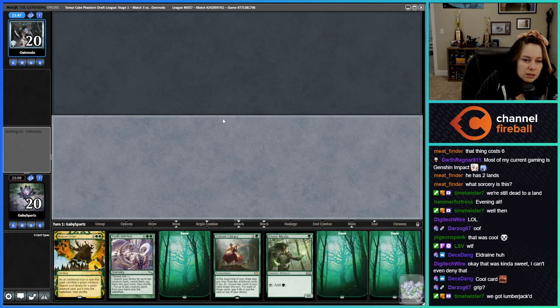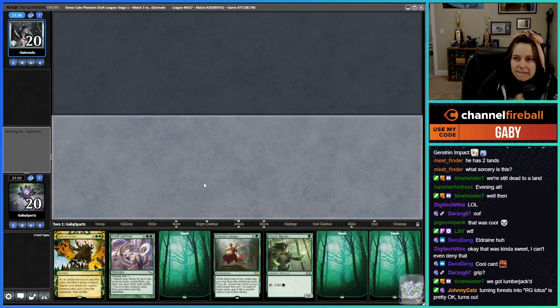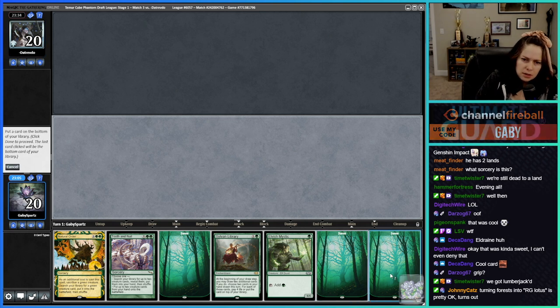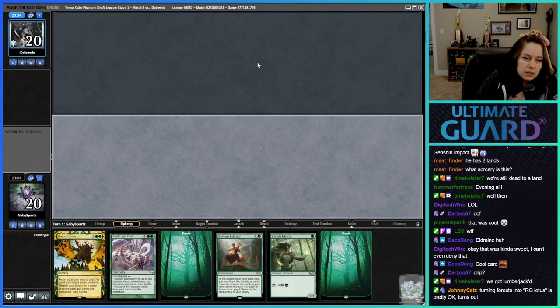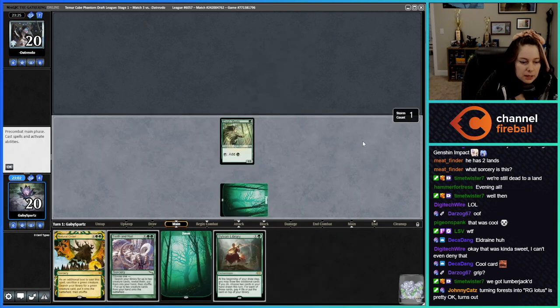Let's just try the Hexdrinker out. This hand looks good — Elvish Mystic into Natural Order, maybe we can get something going with that. Keep — I think I sent a Forest back. I have a Sylvan Library, that's gonna help me find lands if I need them. Probably taking like eight from this opponent anyway.